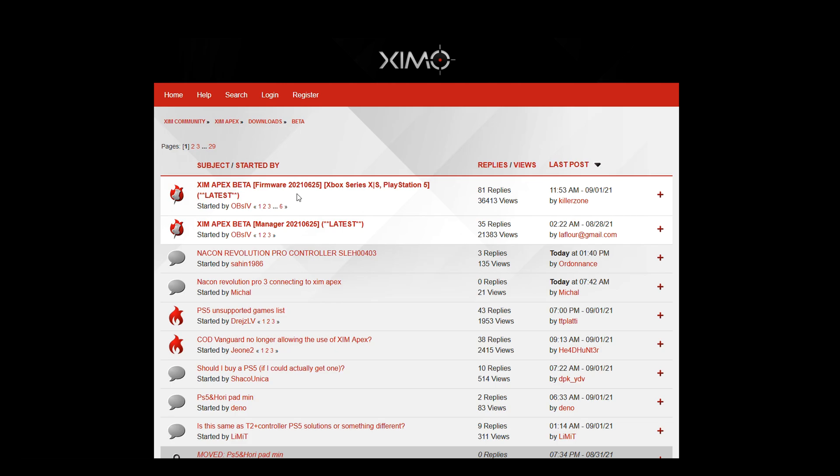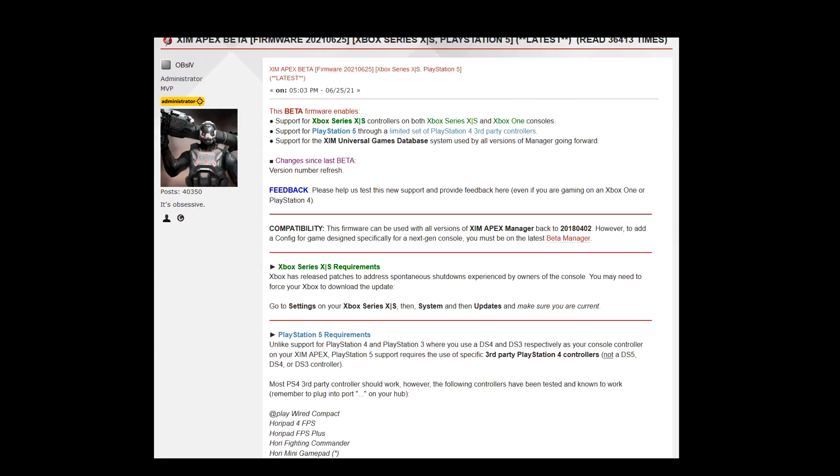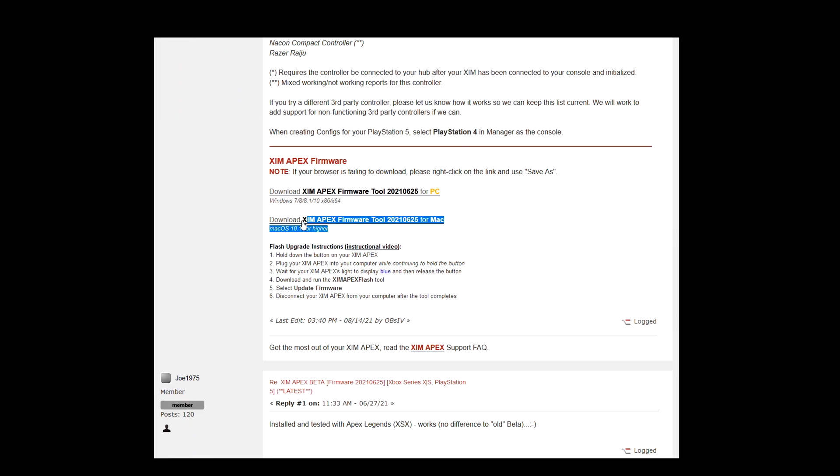Now let's look at the new firmware version. By scrolling down a bit you can find the download links as well as the instruction steps on how to update your sim apex. An update is only possible via PC or Mac — you cannot update your sim firmware via your smartphone or a Chromebook. Also make sure to already hold the P button before you connect your sim to the PC or Mac, as otherwise it won't show a solid blue light.